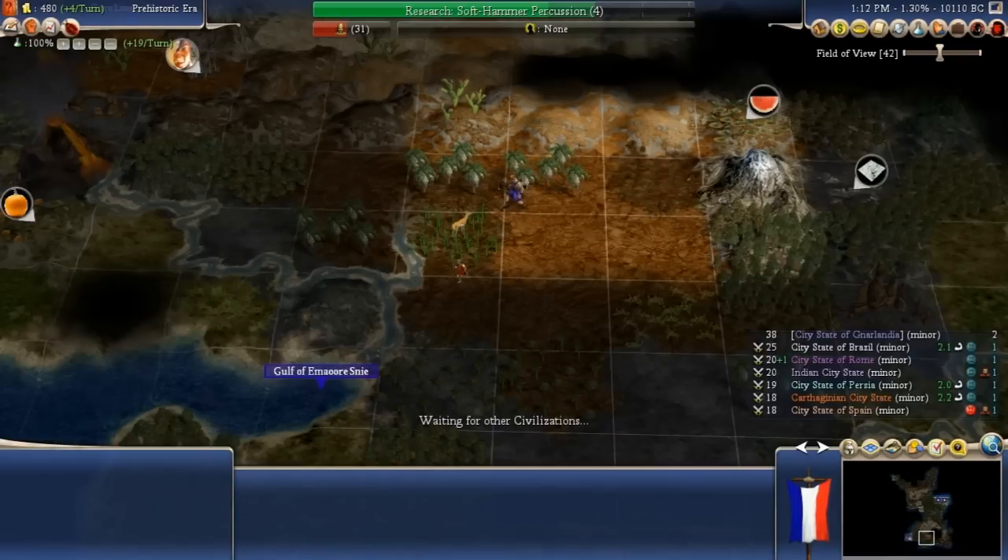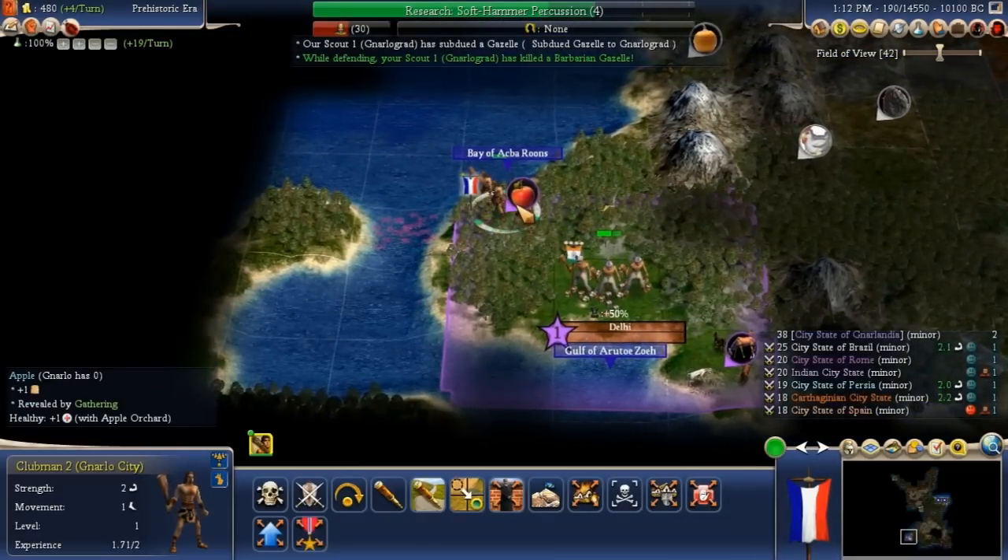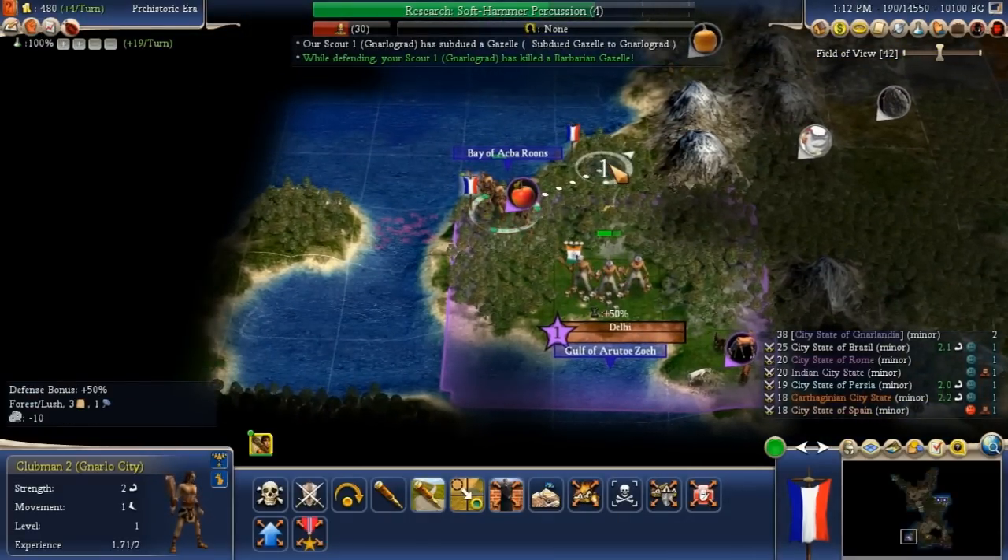I saw a wanderer. We have a gazelle — yay! I think we can actually use the gazelle to build a master hunter, so that works out well.